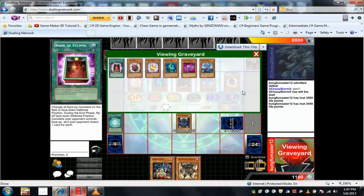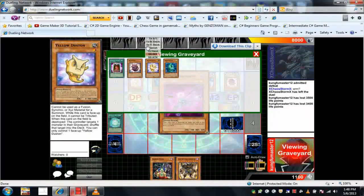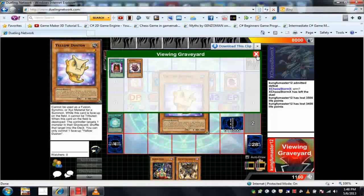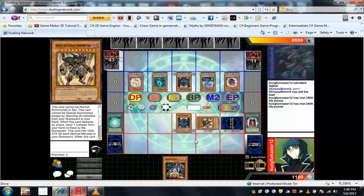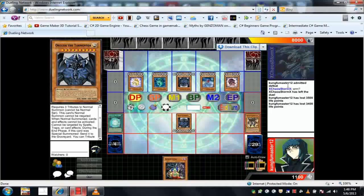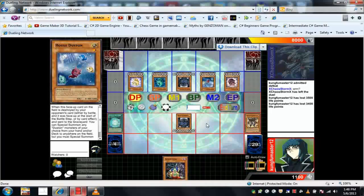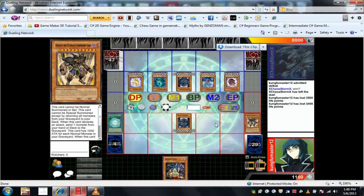Having all those monsters in the graveyard lets me summon Exodius. With all the monsters faced down I tribute two for Exodius, activate its effect and raigeki his whole side of the field, so all his monsters are gone. The Dustins would get their effects except for House Dustin. Putting all the Dustins back in the deck means I could have summoned more Dustins on the field, but that's not how it works out. Exodius is great for recycling your monsters.